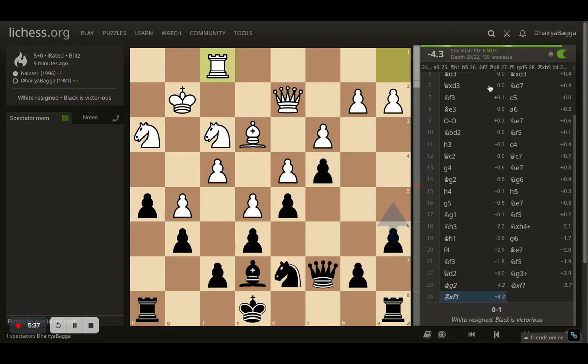The game gets over - White resigns because of being an exchange down. The advantage is 4.3 in favor of Black, more than enough to convert. The structure is pretty solid and no pawn breaks are going to help the opponent. Quite instructive - I didn't castle at all, it was move 24 when the opponent resigned. Despite not castling and developing the bishop late, the game can still be won. It completely depends on how your opponent is playing, because when playing as Black your primary job is to respond to what White is doing.